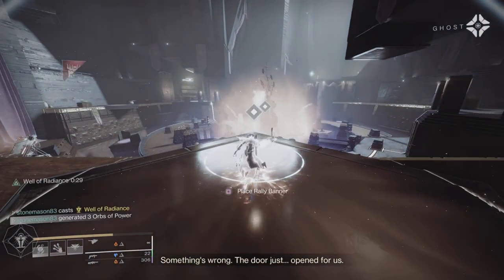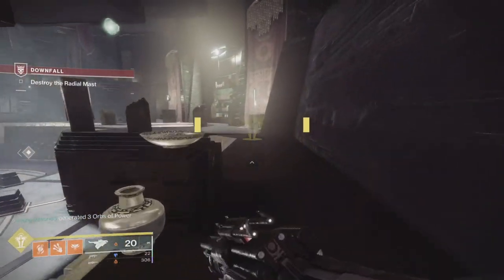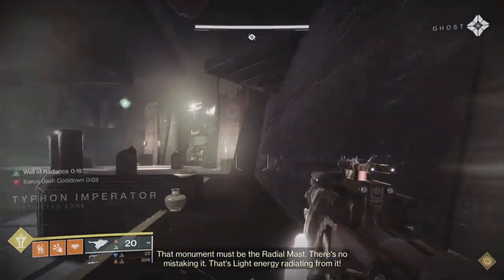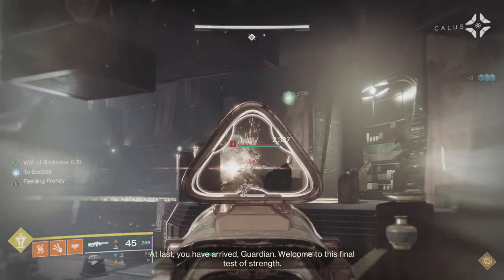I'll often use Ember of Singeing so that whenever I scorch targets I get class ability energy back — that's a fragment I would highly recommend for this build. It means you can heal on demand with Phoenix Dive more frequently.